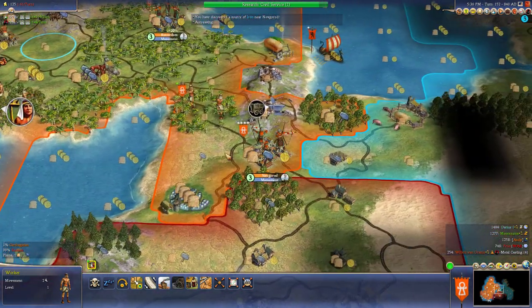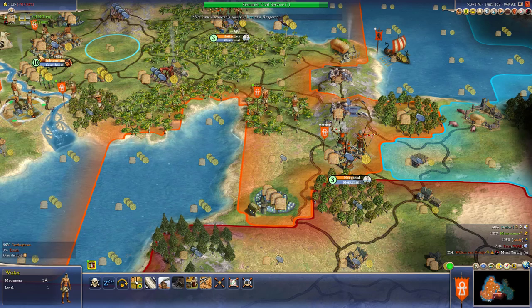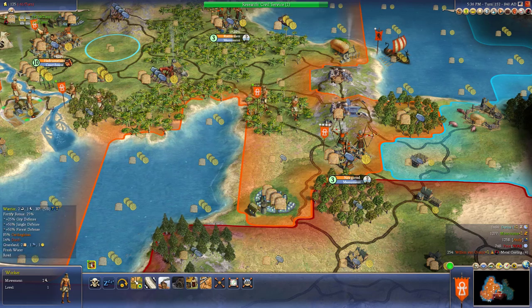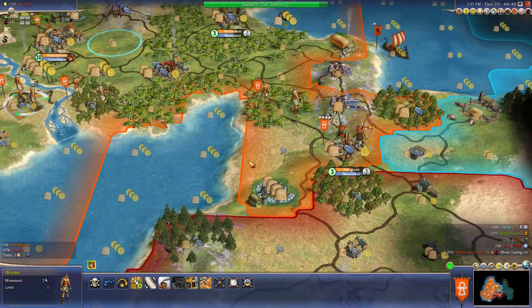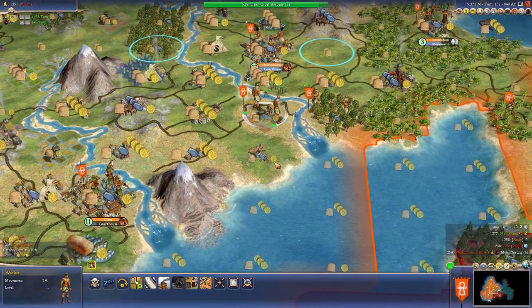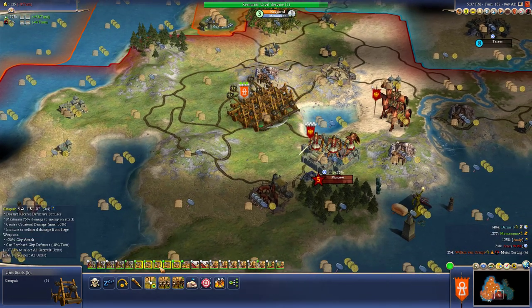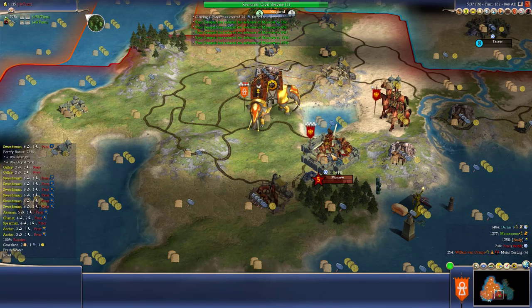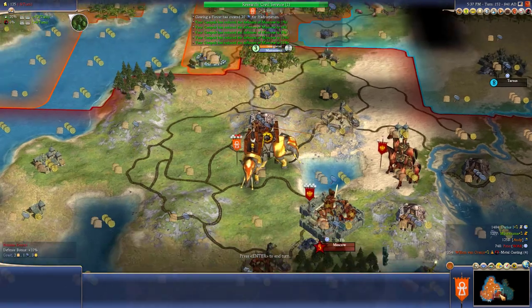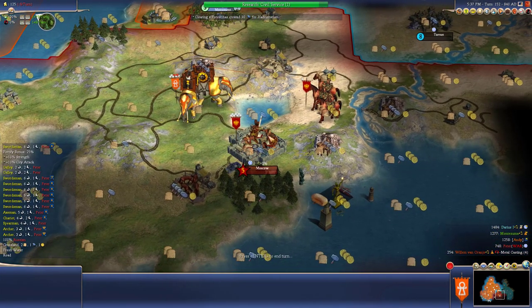Can I go down a little bit? I found iron! Wow, that's nice - it's giving Novgorod some extra production. And how far can I go down and still get it? We'll do 30%. We need courthouses, we need money, which we will get some soon. Take Moscow's defenses down to 1% - we'll take Moscow next turn probably. Can I get the Moai Statues in six turns?